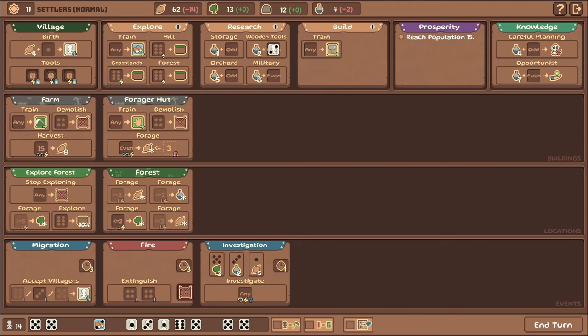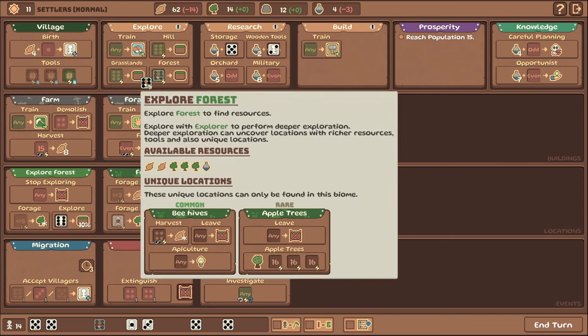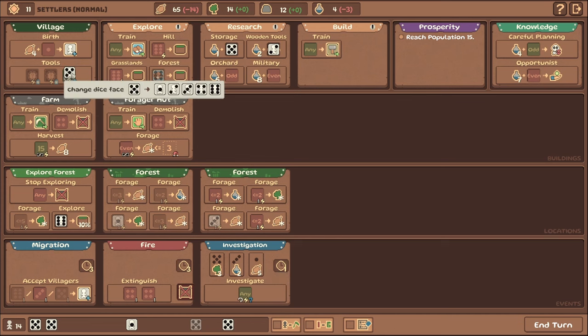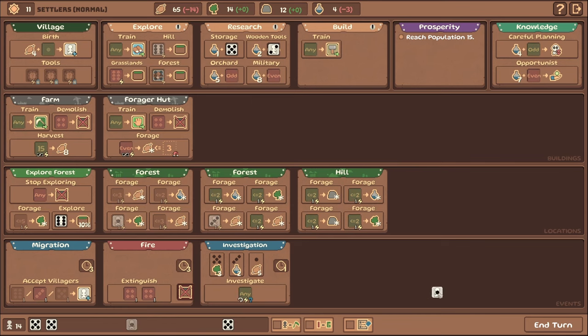So let's research some tools and explore this zone. We'll forage a bit — this is going to finish that forest off. Actually the storage wouldn't be a bad idea because then we'd be able to keep some options open. That would have allowed us to finish the migration — a bummer. Let's create another forest which gives us more food. Let's see if we can get lucky here — we did get lucky. Let's create a hill. We're getting lots of things that benefit from ones and twos, but there aren't a lot of those, which is actually creating a problem for us.